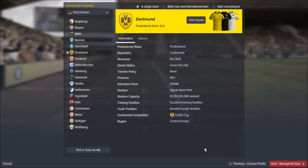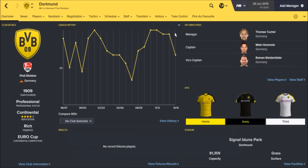Finally, we're going to have Borussia Dortmund. They had a shocking season before this game starts when they were under Jurgen Klopp — a real poor start and I think they were bottom of the league at one stage, though they managed to claw it back. At the start of your save you will be in the Europa League. But they have excellent training facilities and excellent youth facilities. They play in front of 81,000 people every week and are predicted to finish second in the league. Mats Hummels is the captain, Weidenfeller is the vice-captain, and they are rich — you'll be provided with lots and lots of money to boost this squad.